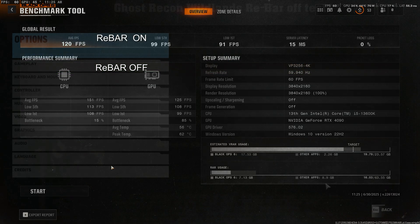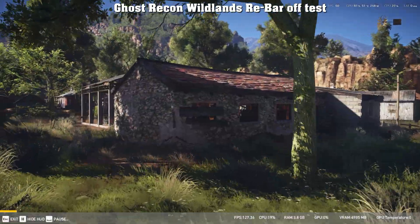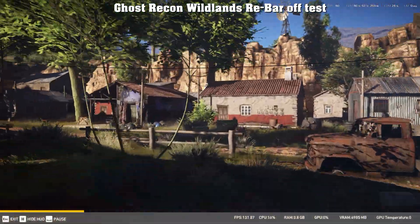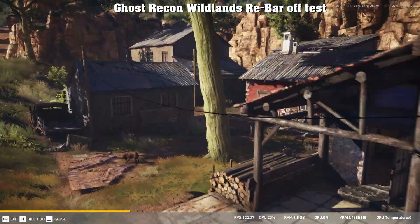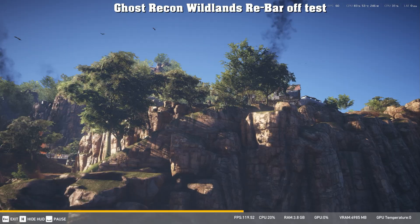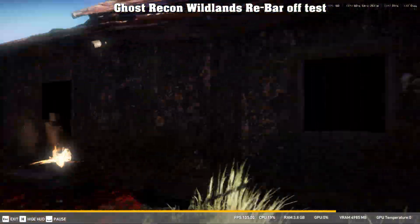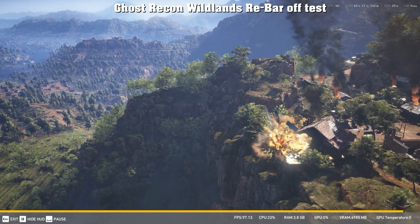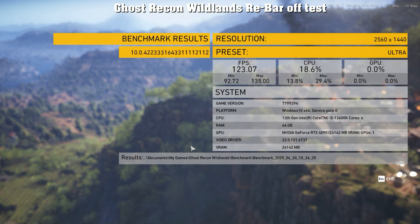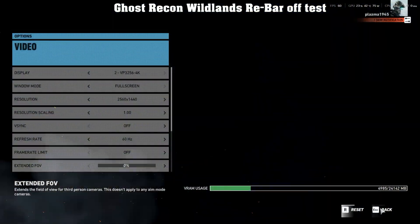The improvement varies depending on your video card. Cards with less than 16 gigabytes of memory will take a lot more advantage of this. Now this is Ghost Recon Wildlands — it's an older game, but this will show you that rebar also applies to older games as well. Ghost Recon is from 2017. That was a run with rebar turned off: 123 FPS average, and the CPU usage was about 18%.